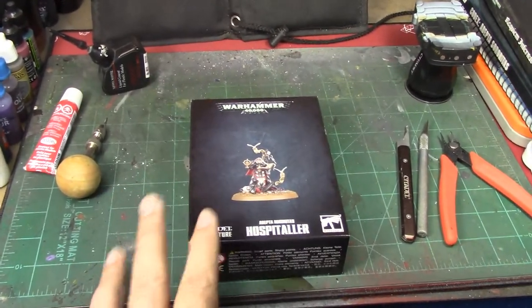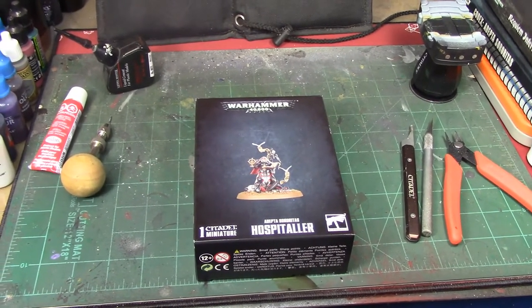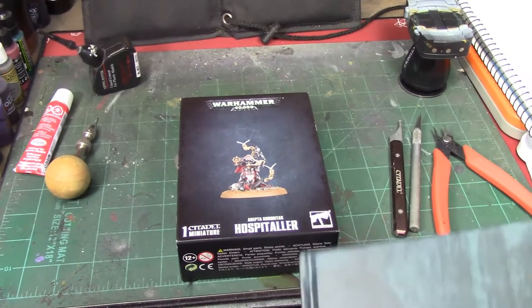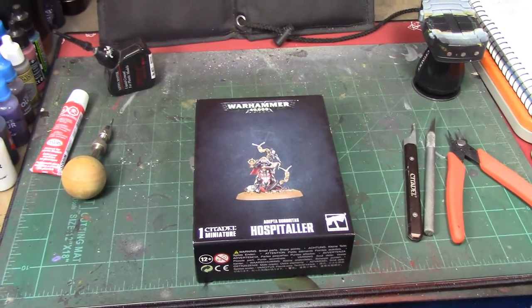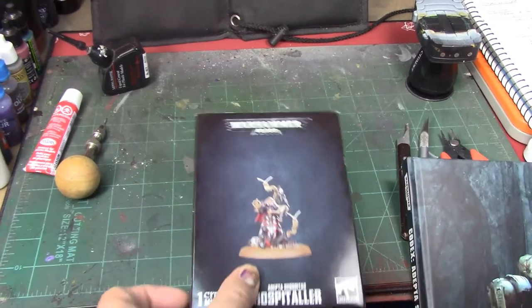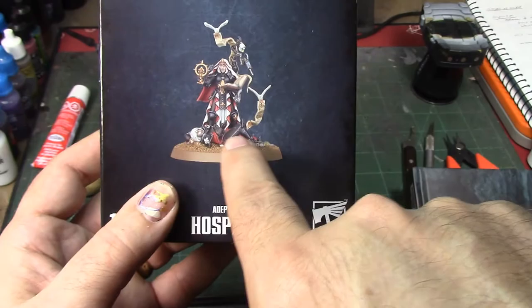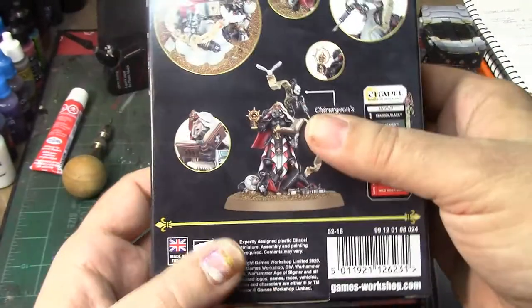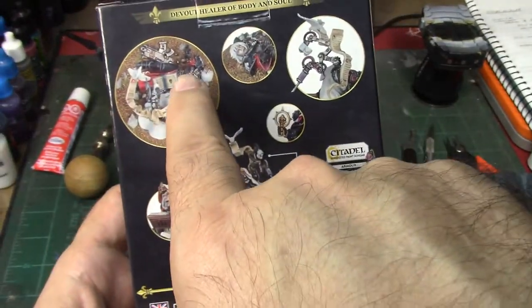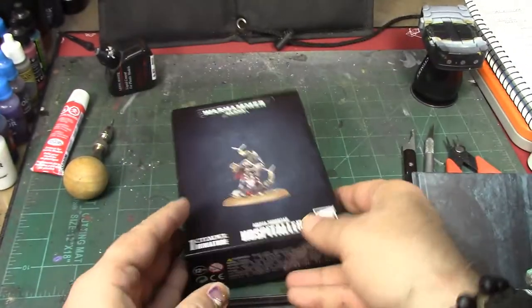I've been doing some research and really thinking about how I want to do this. With this figure you actually get two miniatures in one — you've got the Hospitaller figure and then you've got this casualty figure on her base. There's a dead sister right there on the base.